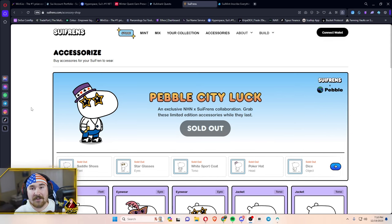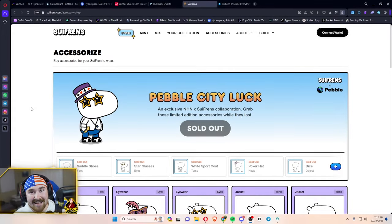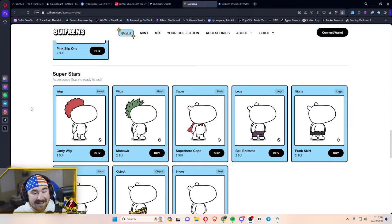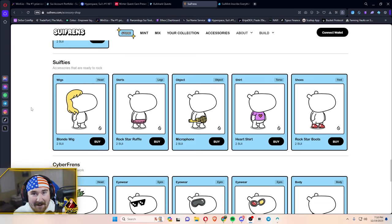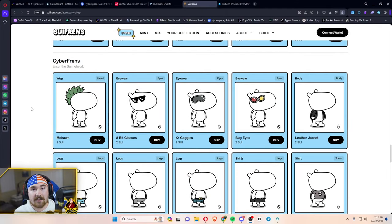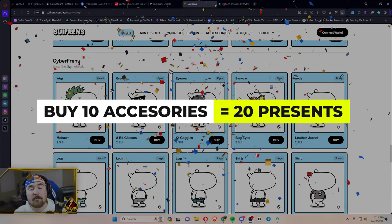For accessories with SUI Friends, go to suifriends.com/accessory-shop. Some items are special events, but scroll about halfway down and you'll find the ones you can mint and buy to add to your cappies. There are a bunch of amazing options: under the SUI, Superstars, shirts and jackets, Swifties, Cyber Friends, and a lot more. The best part is they're all averaging around one to two SUI each.